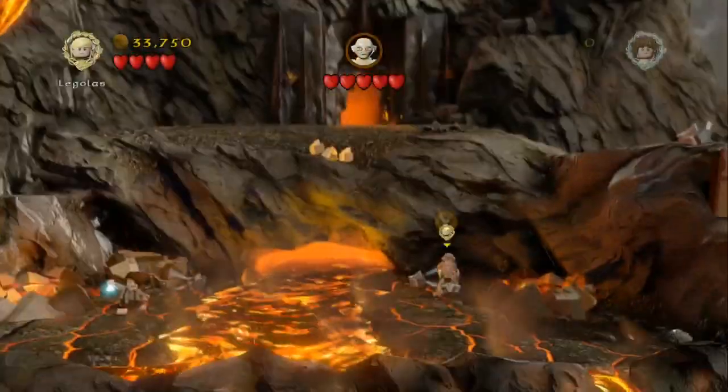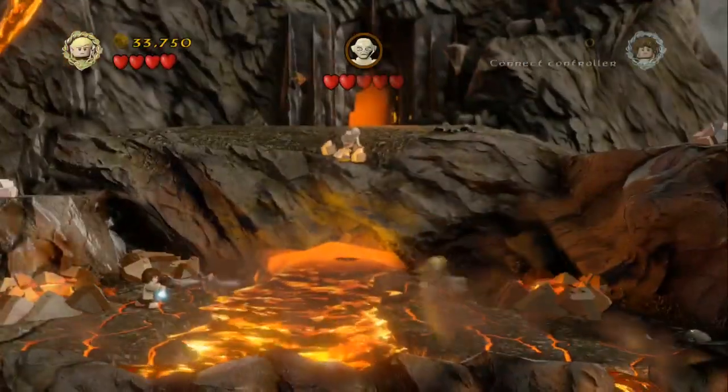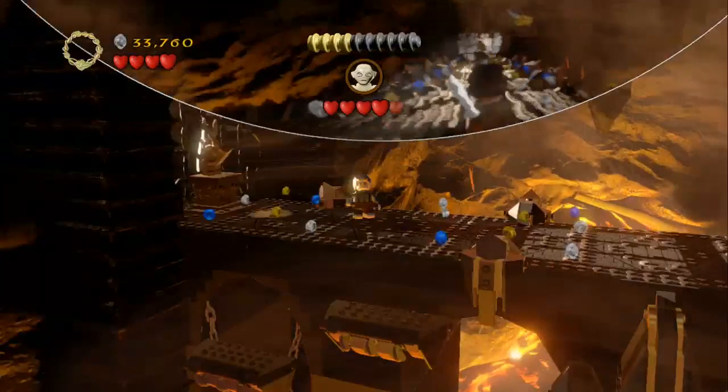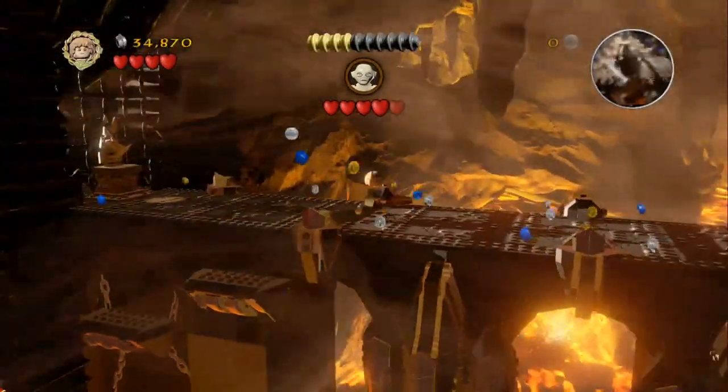So as long as you've got eight minikit pieces, two out of three items and the blacksmithing plan, we're good to head through into the fight with Gollum. Once you've defeated him and headed inside Mount Doom, switch out to Sam as soon as you can. Jump up at the entrance here and you can pick up the ninth minikit piece.